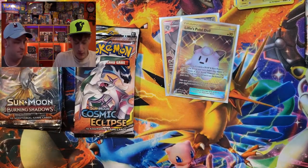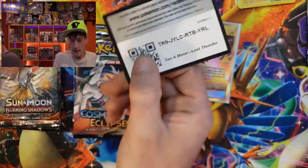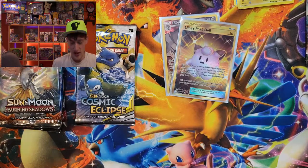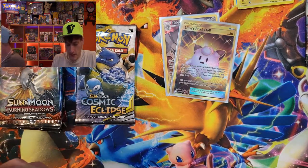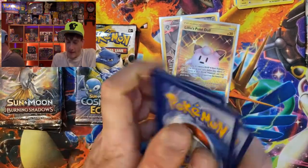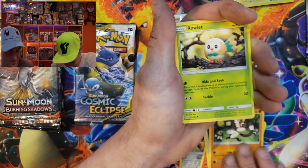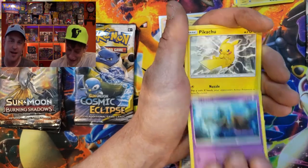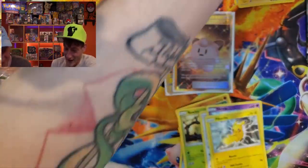A few more code cards coming your way. I'm gonna jump right into another Cosmic Eclipse — energy, Mawile, Flareon, Igglybuff, another Lillie. We're definitely not editing that out. We got Crabrawler and a non-holo Empoleon. Good job! Last Cosmic Eclipse, let's see if I get another gold card, then we're moving into Burning Shadows.